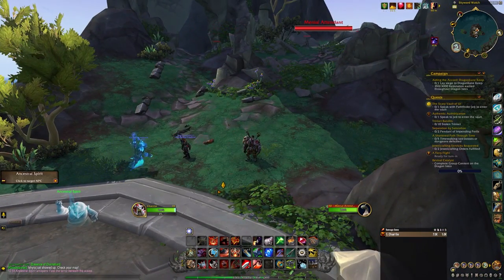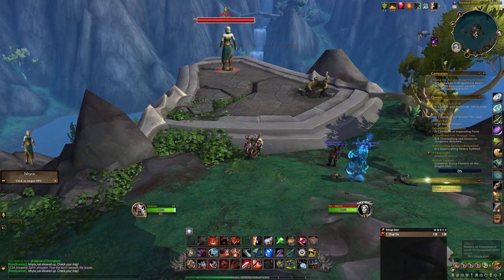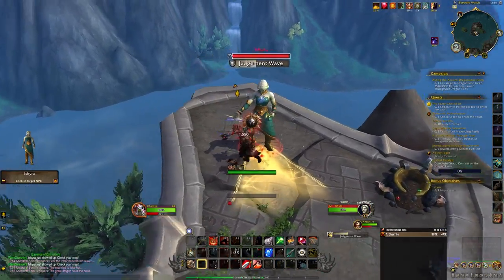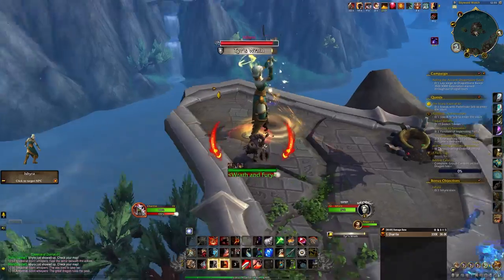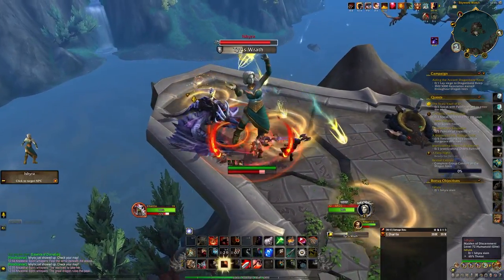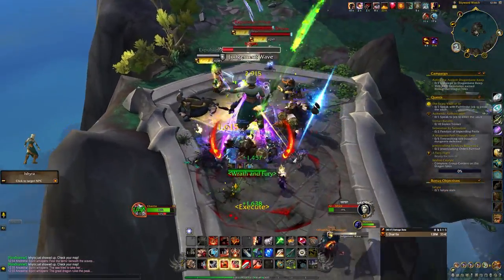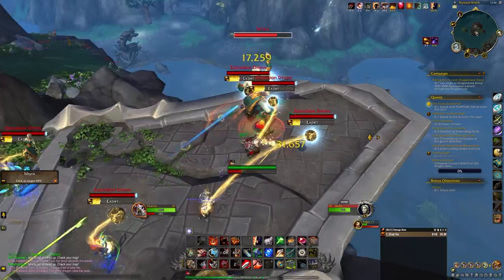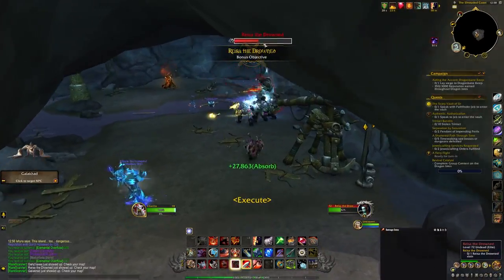Starting in no particular order, we have Isshira. The spawn forecast emote for Isshira is: 'The Ancient Ones are ever watchful.' Her abilities are Judgment Wave, a frontal cone attack that stuns you; Tears Wrath, where she shoots out a bunch of swirlies for you to avoid; and Expulsion Drones, where she spawns a bunch of drones that will target a player and begin casting Expel. If Expel is not interrupted, it will launch you off the platform into the water.